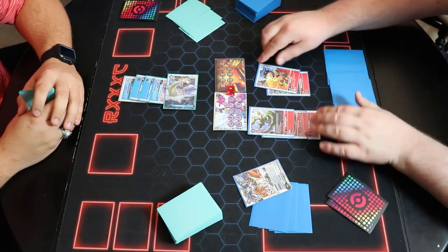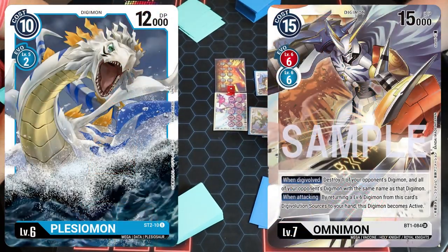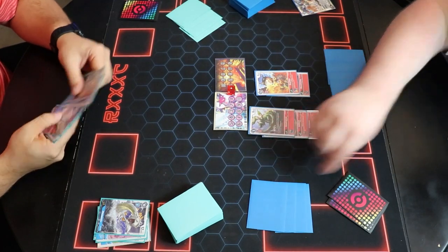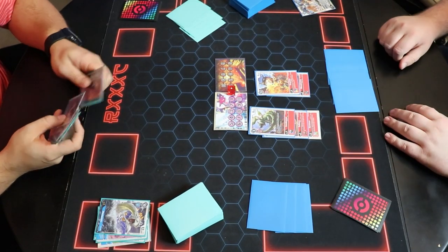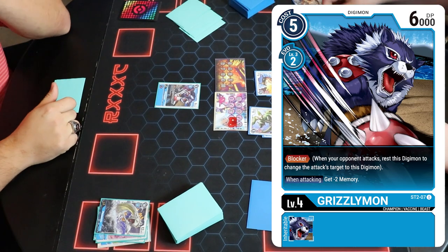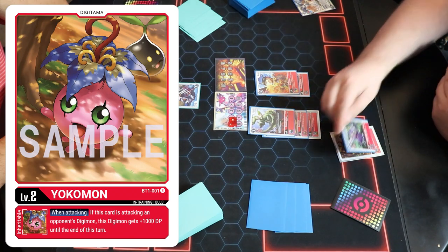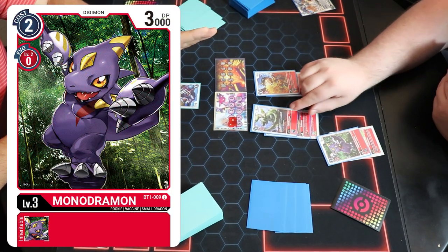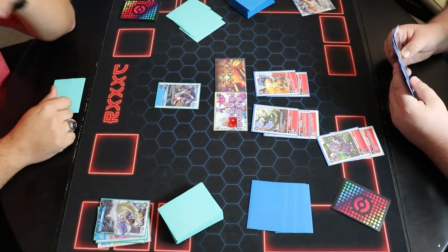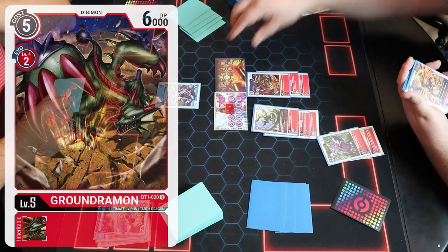Oh my god! Hey, you wanted a good game — this is how this game goes. I get a security down, but I'm not out of it. That's the thing about these decks. We'll go Blocker here, draw. There's my Yokomon. Evolve to Monodramon. To be clear, I realize I probably just shouldn't have attacked — I'm going aggressive because I'm playing against another Omnimon.